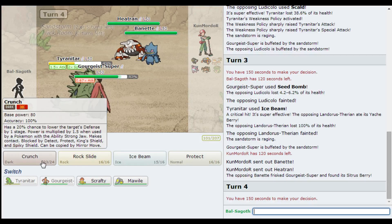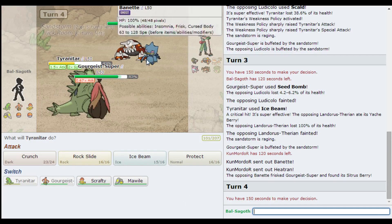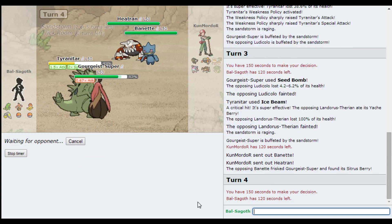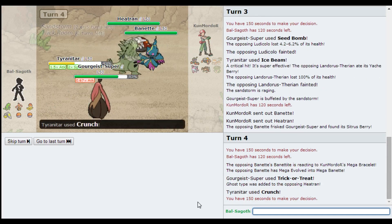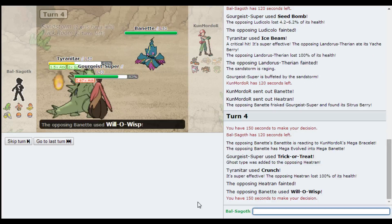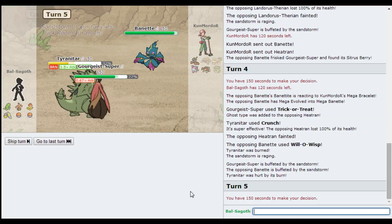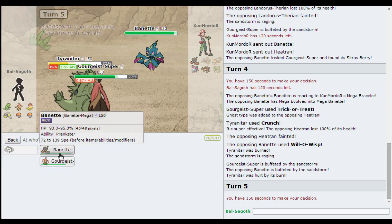Banette can Will-O-Wisp. It can Disable as well - Prankster Disable is its little niche; nothing else can Prankster Disable. I'm actually going to Trick or Treat and Crunch this Heatran. I'm expecting the Heatran to protect, in which case I could just Crunch the Banette. I've got another turn of Trick Room left after this - the worst thing that Banette could do to Tyranitar really is burn it, and if it does I think I've still got options. Excellent! Well, there's a Burn, but he didn't protect with the Heatran. Trick or Treat, Crunch again! That's nice. I like that a lot.